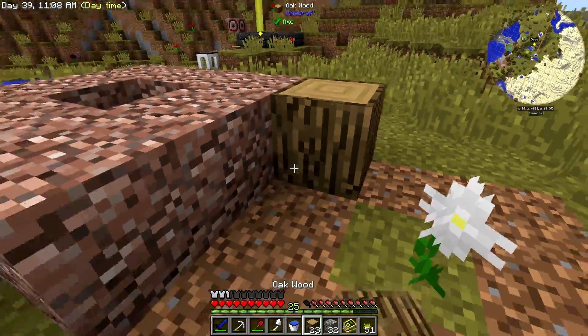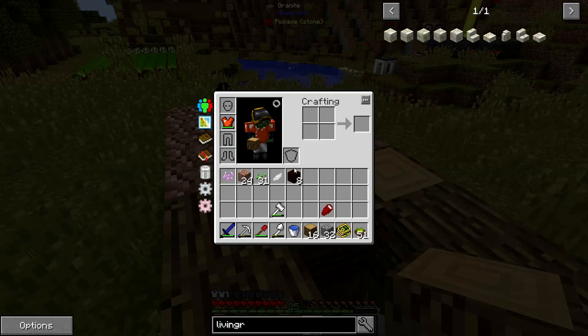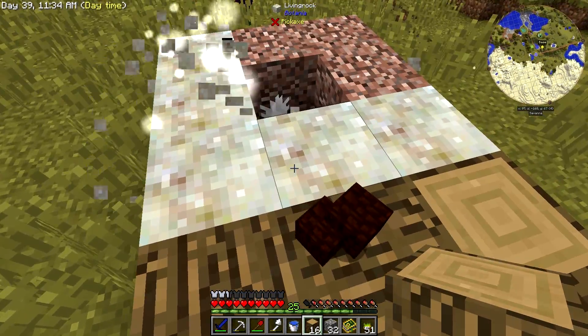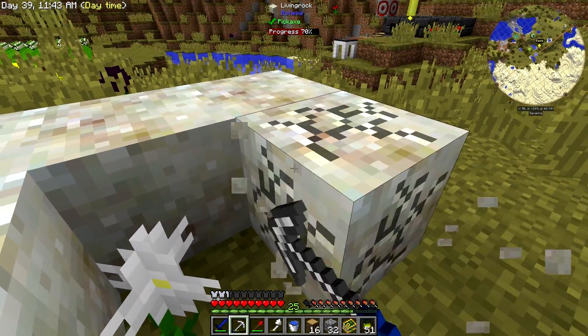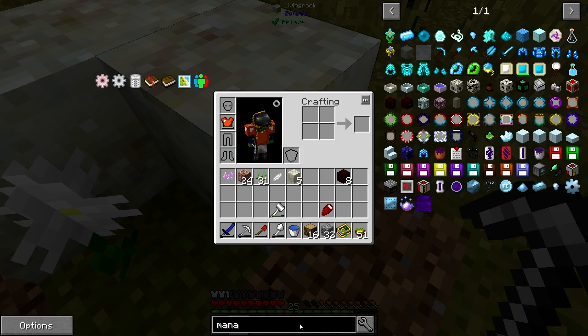I checked the recipe for living rock - interestingly you can use regular smooth stone, but you can also use andesite, granite, and diorite, so that's pretty cool. I don't have to process my cobblestone. The living wood has already transformed, so let's grab it. We should make a wand - the full recipe for the wand is we take living wood twig, we need three of them and two petals, and we can use any kind of petal we want.